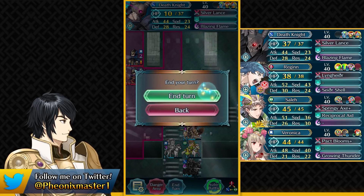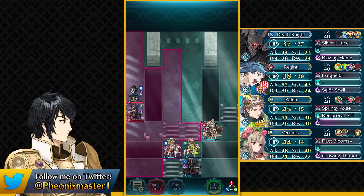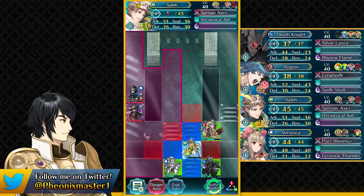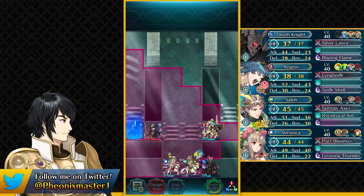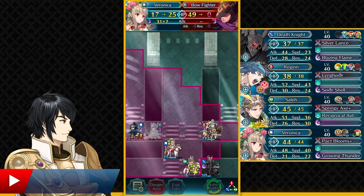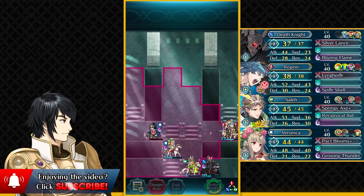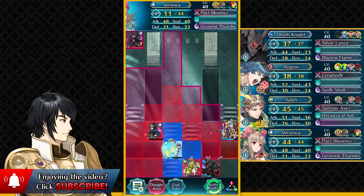It's kind of funny how they're getting played around — just retreat a bit with Regan, and retreat again with Veronica. We're going to simply take out this Fire Sweep Archer with Veronica and then tank this Blue Mage pretty easily. The self-healing from Pact Blooms is really nice. We survived on 3 HP, then we just attack this Blue Mage and take them out.